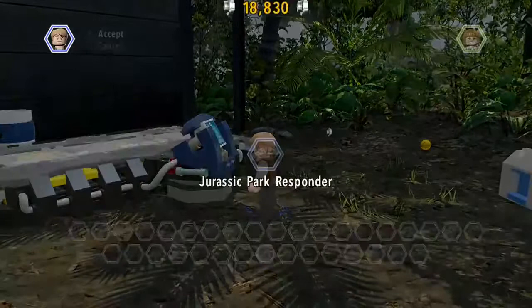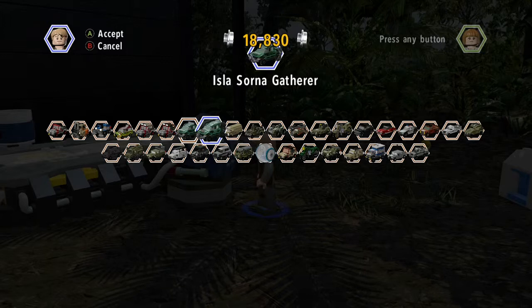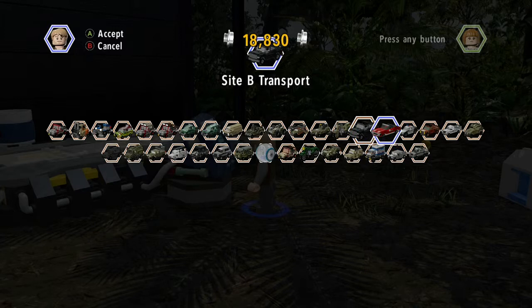The first cars I have are: Jurassic Park Responder, Forklift, Road Sweeper, Jurassic Tour Vehicle, Jurassic Park Responder Soft Top, Jurassic Park Responder Roll Cage. I also have the Gatherer, the Observer, the Van Owen Hunter Scout, Hunter Snare ATV, Hunter Snagger, Hunter Razor, Hunter Snare.